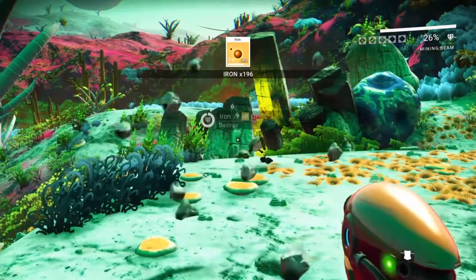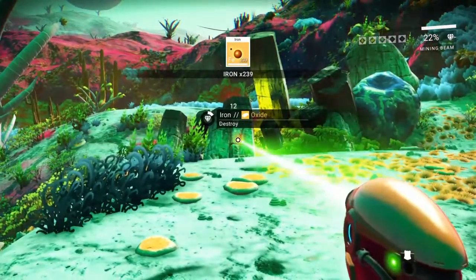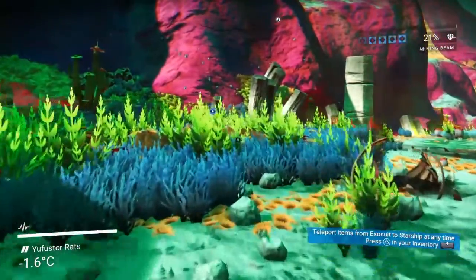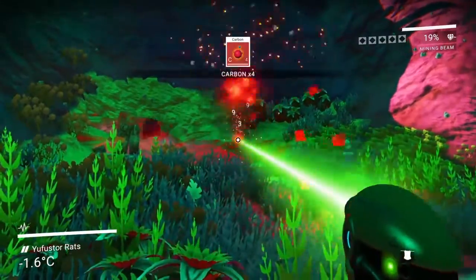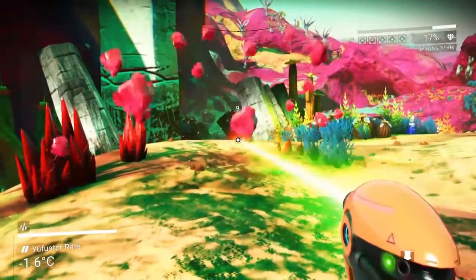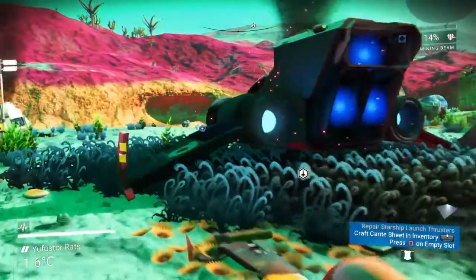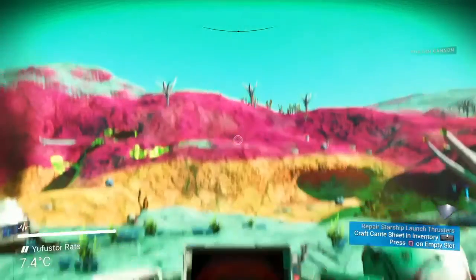This episode probably won't be too long — we're just going to get our starship going so we can start searching around this planet. Maybe in the second episode we'll venture out to the solar station. Here come the sentinels again; they're scanning us. Let's move over here. Looks like we'll need some carbon — I believe carbon keeps your life support going. And plutonium: you need it for everything — your multi-tool laser, your starship. Wherever you are on a planet, if you see plutonium, grab it. You're going to need tons of it.